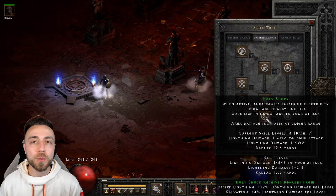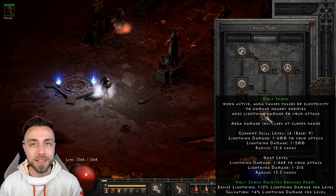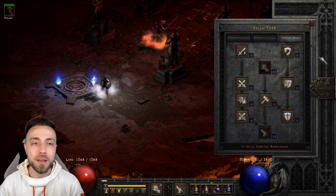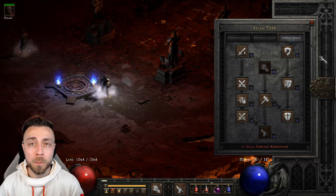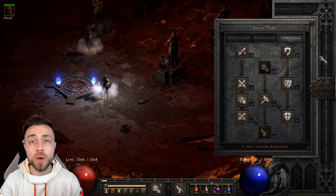Other options if you're willing to sacrifice some Holy Shock damage would be Concentration Aura, Fanaticism Aura (especially useful for your Mercenary), and then going down to either Redemption Aura or Salvation. One of the reasons Fist of the Heavens is an S-tier starter build is its group play value — since the majority of your damage comes from Holy Bolts out of Fist of the Heavens, you have a free aura slot that can go a long way to help group play.